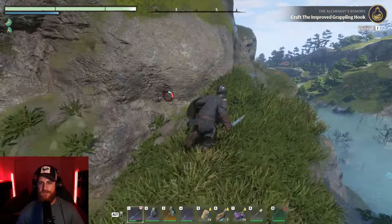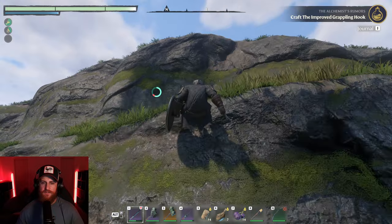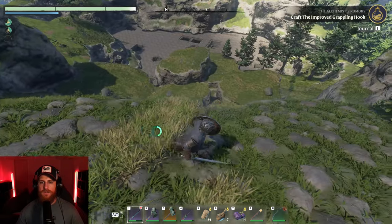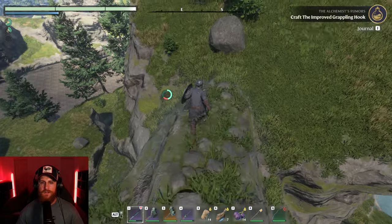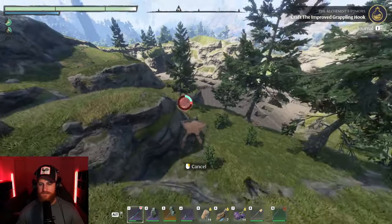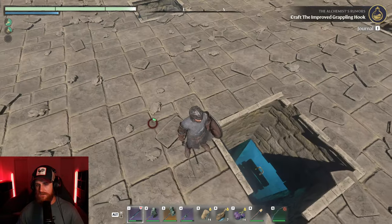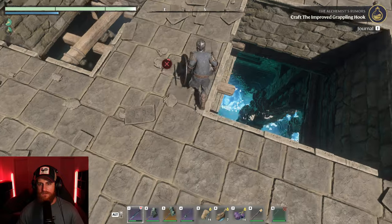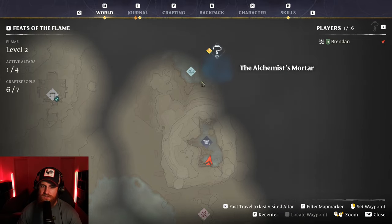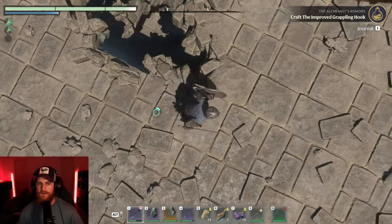I'm starting to think this isn't actually where I'm supposed to go — this doesn't feel like a way, you know what I mean? I feel like this isn't where the quest is. Oh, no no no, never mind. All right, cool. That's the catacombs. Good thing I was quick. This is the catacombs. What's my guess — the entrance is actually over here and I've kind of taken a shortcut. That would be amusing if that's the case.